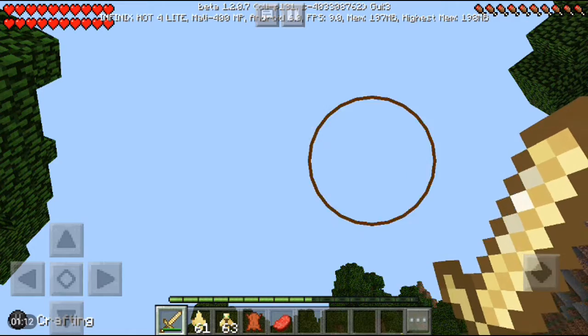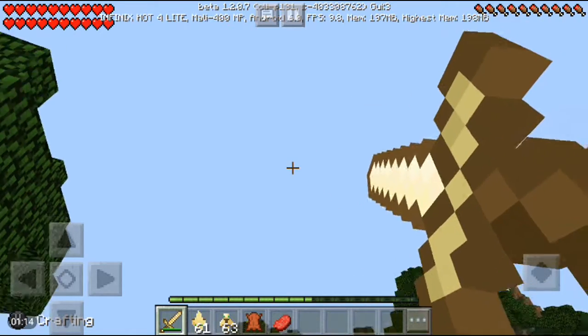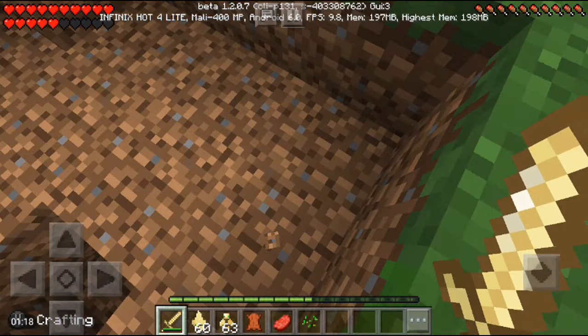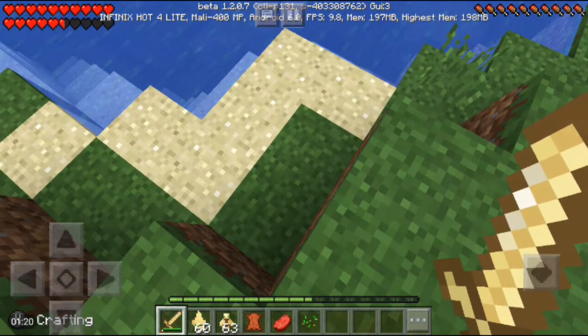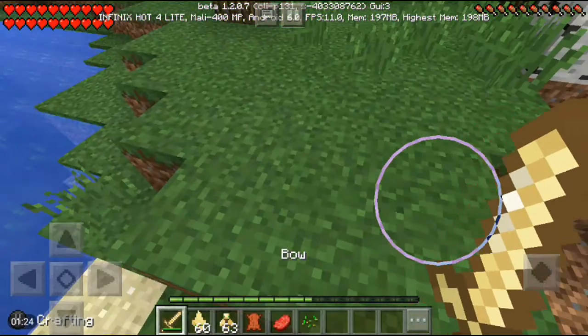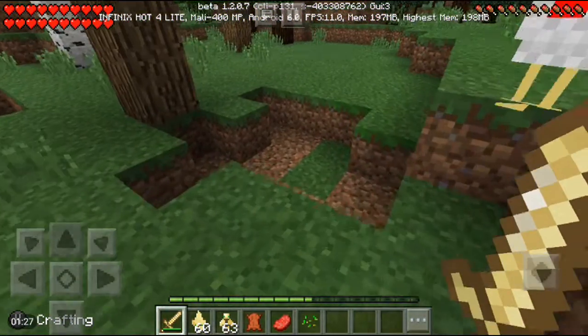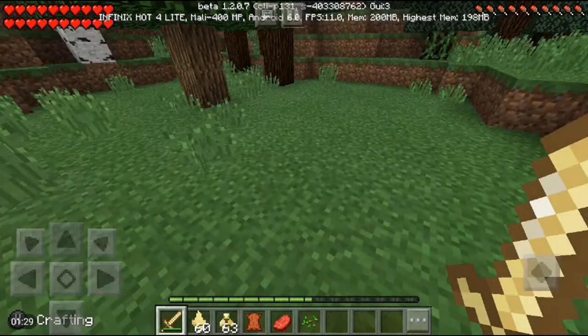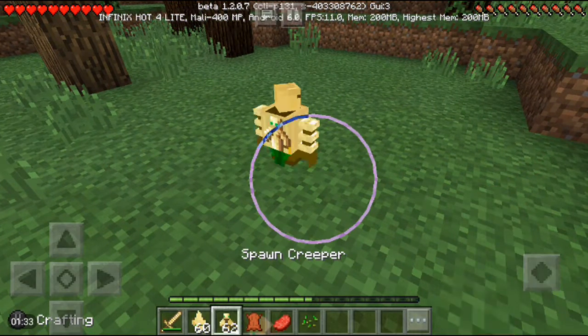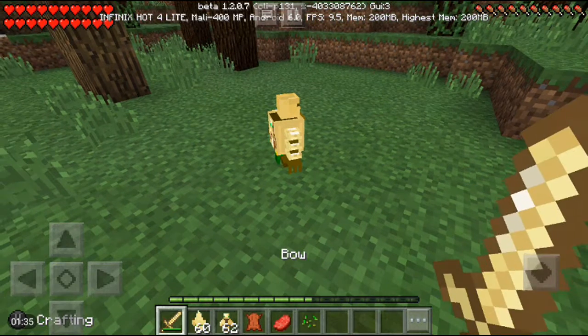Just look at the sword — as I charge it, it powers up and shows why it's so strong. You can shoot it and it explodes. Also, as you hold the sword you get a speed boost, and look at my hearts — I have double the amount of hearts. So as you hold it, you get loads of speed and double hearts.